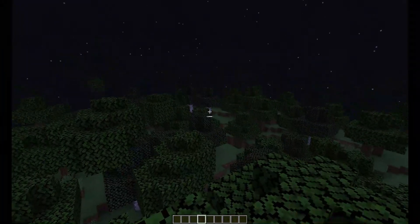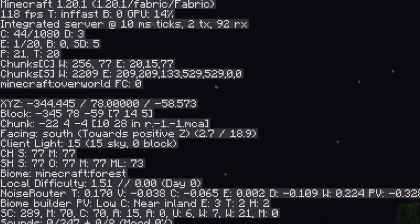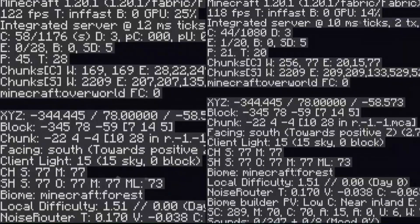This is Vanilla Minecraft, and we are getting 123 FPS. This is with Sodium, and we're getting around 110 FPS. As you can see, there is barely any change in FPS.